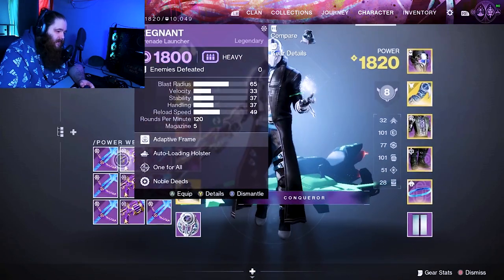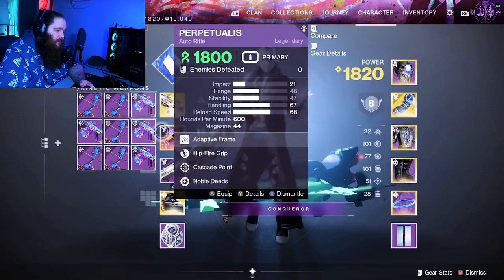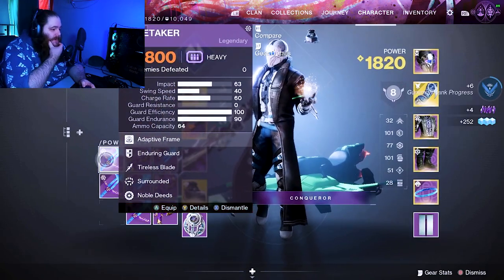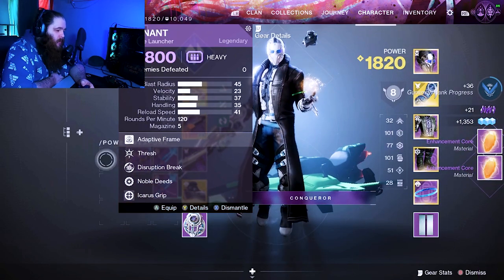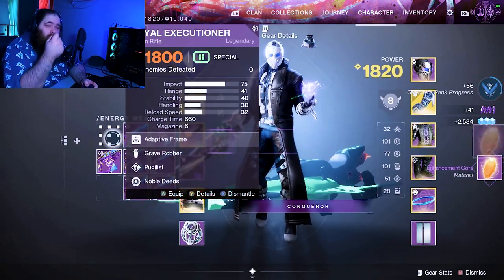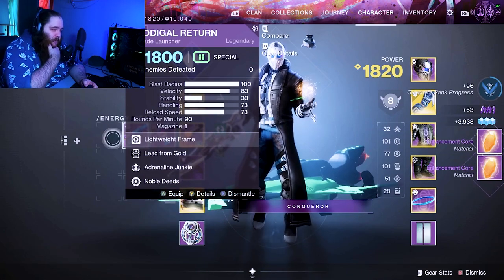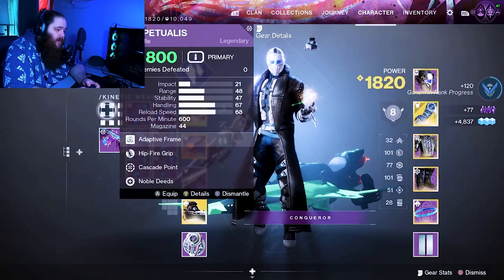We opened technically 104 engrams. Oh, that looks nice — all even, like bingo! They arranged all nice and pretty. We almost got every single focusing weapon just by opening 100 engrams. The math on that is terrible — I only needed about 15 red borders total, and I opened 104 and we didn't even get all 15. Tragedy.